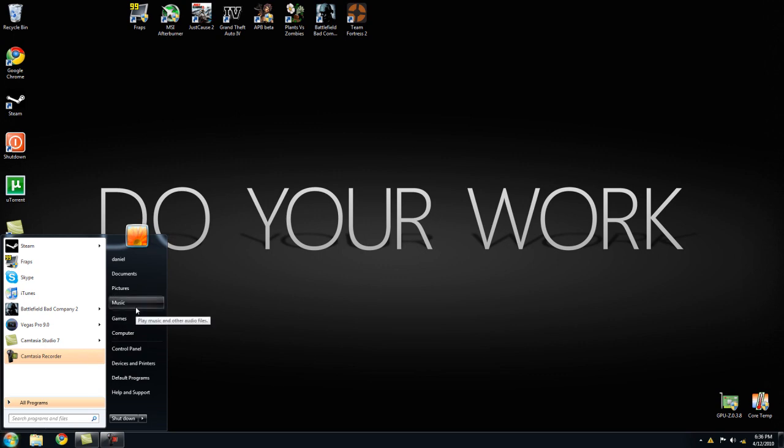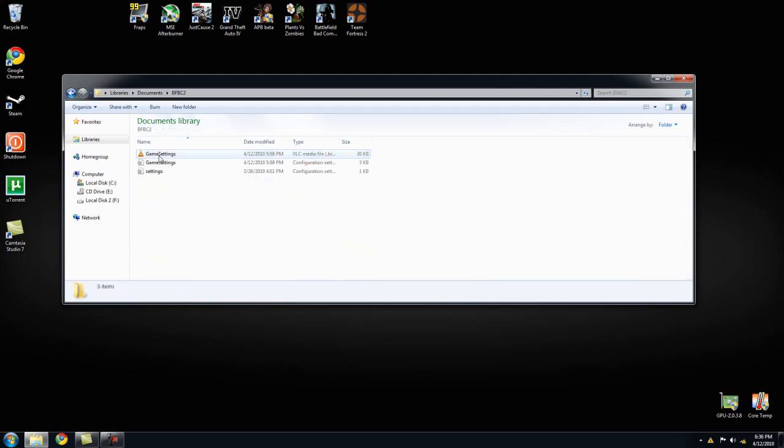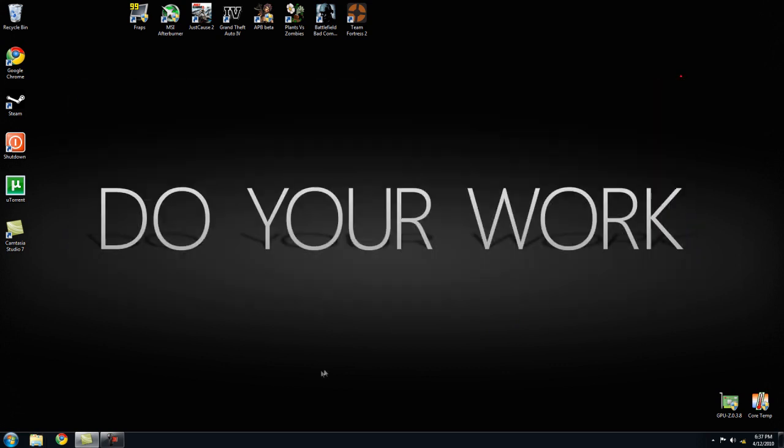You just have to go into your Documents, find the folder named BFBC2, open that up, go to Settings. Now you want to find the area where it says Bloom. Right now it's set to true — just put in false. And that's it. You just have to save it, close it, and you're ready to go.